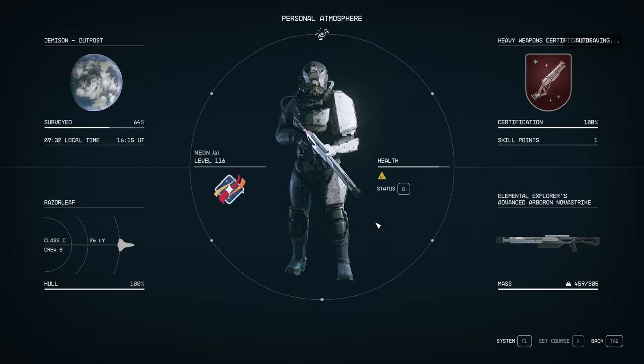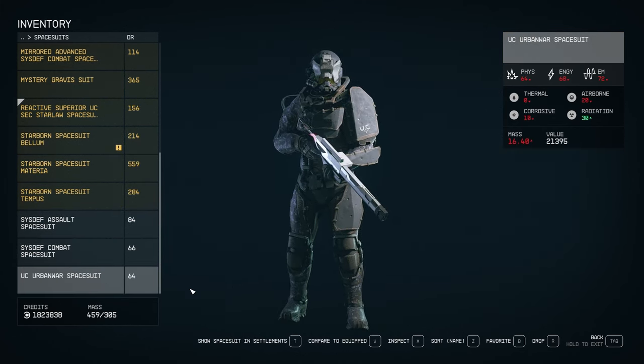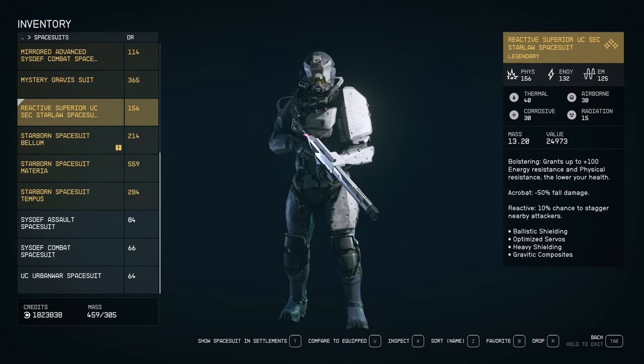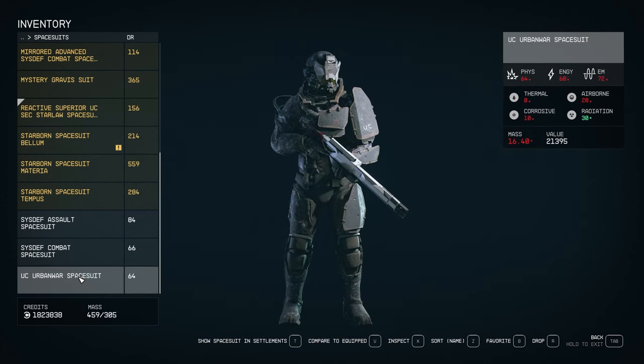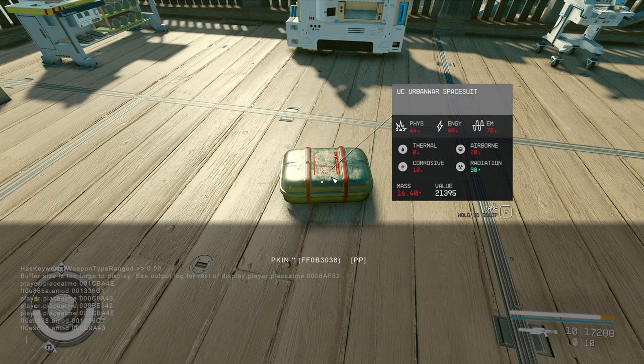Let me grab one of the other spacesuits that I have that is still just basic. I like this one — the UC Urban War Spacesuit. I really like the look of it. I made this one because I never got the white version to spawn, so I made this kind of my main one. We're going to drop it, bring out the console, and click on it. In this example, if I click on it but it's showing the reference number for something else, all I do is use the mouse wheel to scroll around until I get 'armor.' So now we got it. We're going to enter it. And because this is a standard one, we're going to make this one a superior UC Urban War Spacesuit. So we're going to type in the reference number and .amod.